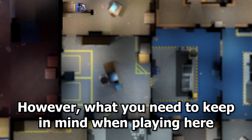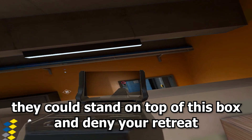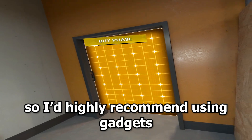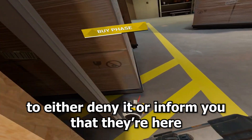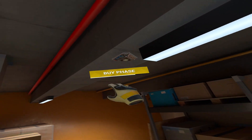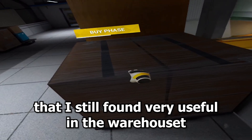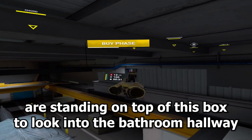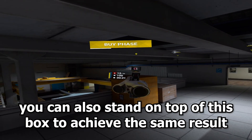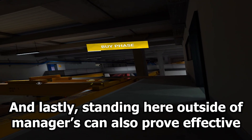What you need to keep in mind when playing here is that if the enemies take control of B entrance, they could stand on top of this box and deny your retreat. This is a very common angle so I'd highly recommend using gadgets to either deny it or inform you that they're here. Some other more situational angles I still found very useful in the warehouse are standing on top of this box to look into the bathroom hallway, or standing on top of this other box to achieve the same result. Lastly, standing outside of manager's can also prove effective.